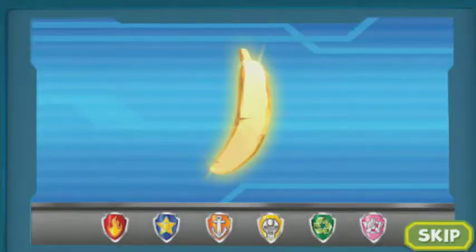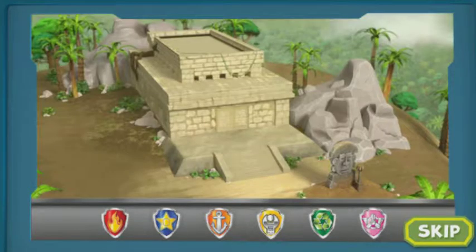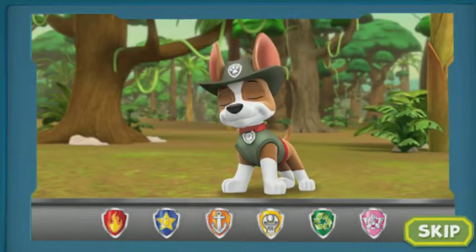The legendary golden banana is missing somewhere deep in an ancient jungle temple, but it needs to be brought to the museum. The Paw Patrol needs to call in some help for this mission. Tracker, the jungle pup. No job is too big, no pup is too small.